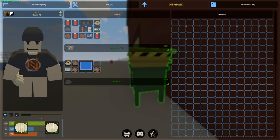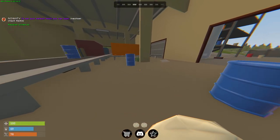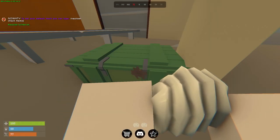Welcome back to another Unturned video. Today I'm going to go solo on a brand new Rostern server and we're going to go from absolutely nothing to the highest tier loot. The IP, port, and Discord link of the server will all be in the description below. If you guys want an episode 2 on the server, make sure to drop a like — let's aim for 300 likes. If we reach that goal, I will definitely do more.